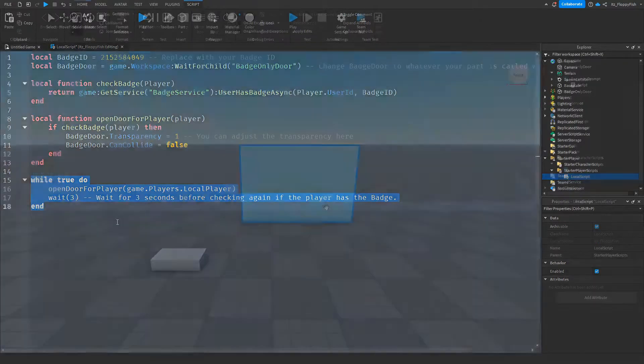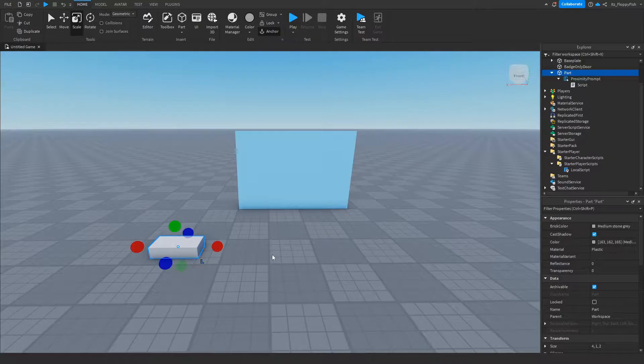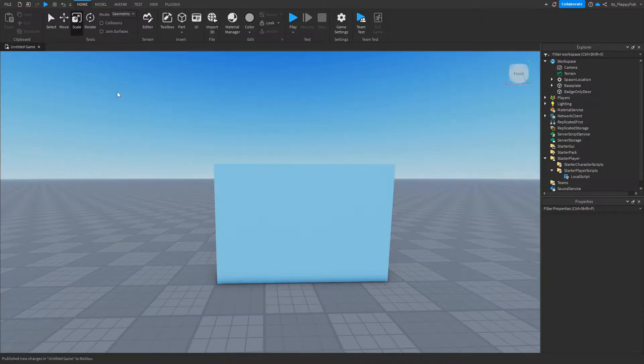Keep in mind you need a way for the player to actually get the badge. For example, there could be a "Meet the Developer" badge. For this tutorial I've added a proximity prompt — if a player holds down E, they'll be awarded the badge. Once you've finished adjusting everything, click the X next to your script, then click File and Publish your game to Roblox. You can also test it in Team Test or normal Play, but I'll publish to show a comparison between two accounts.